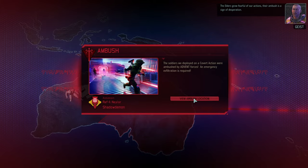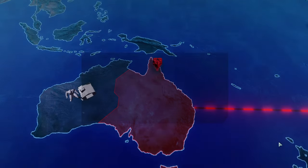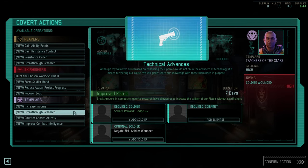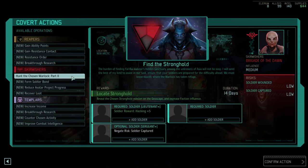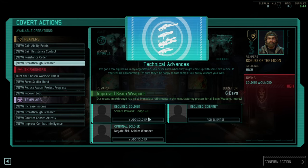I'll do that off screen real quick. Covert action successful — we don't want Intel right now. We got a promotion of our Squaddie, which means this guy might even become another Grenadier. Improving damage of pistols by one is pretty damn good. Reducing Avatar project — not bad either. Oh, all beam weapons improving their damage — what a massive breakthrough! Yeah, that one is easy. It's not even a question.